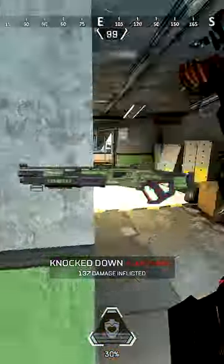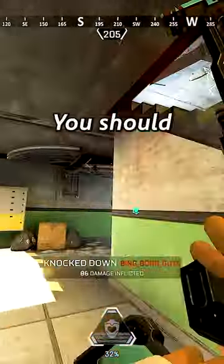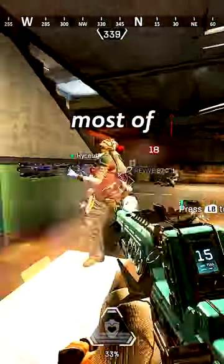For example, the Mastiff and the Flatline have a lot of horizontal spread, but not a lot of vertical spread. You should aim around the shoulder region, where most of the Legends are the widest.